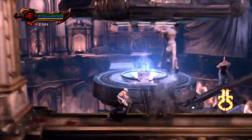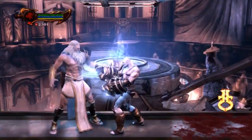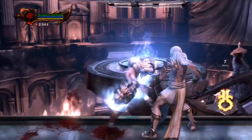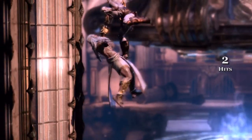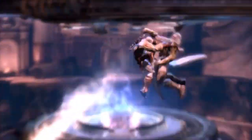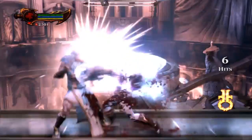As you can see, straight away you can block everything Zeus does, and that's exactly what I'm going to do. I'm going to beat him up, and when he jumps up into the air I'm going to jump up with him, grab him, and punch him into the ground. This first form is really easy - don't use your magic, don't use your rage, just block his moves, attack him, and grab him when he goes into the air.